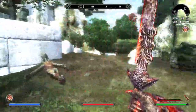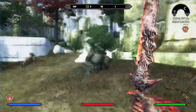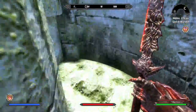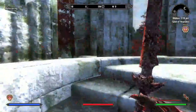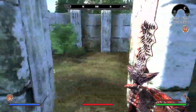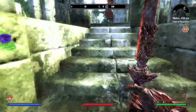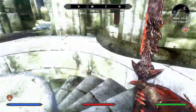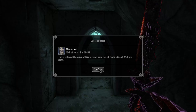Okay, so this place is infested with goblins. I heard it — oh there we go. I don't know what to expect down here. I've entered the ruins of Miscarcand. Now I must find the Great Welkynd Stone.